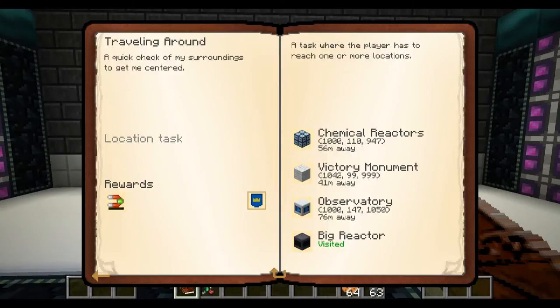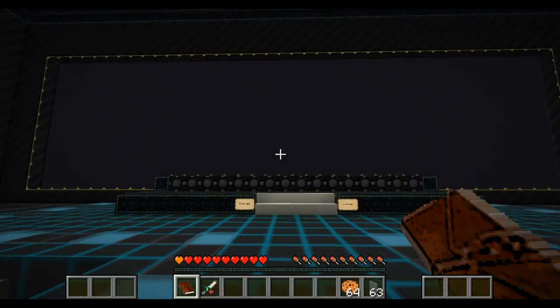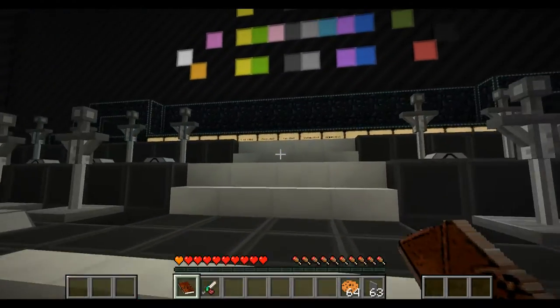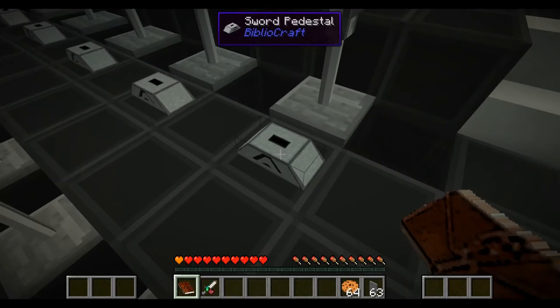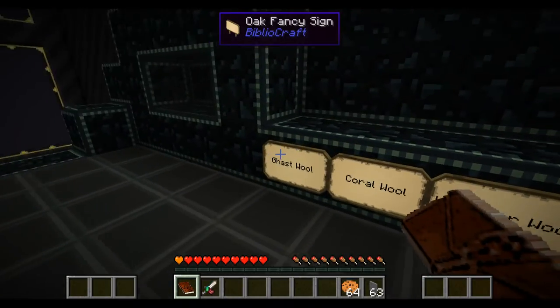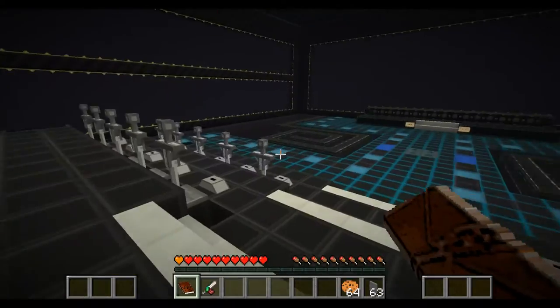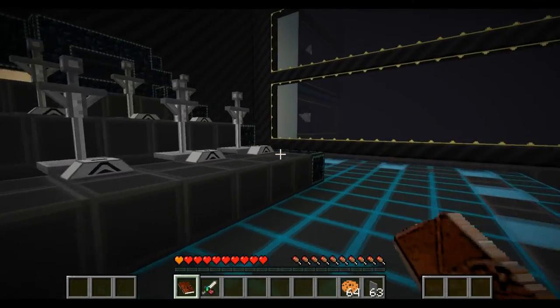In chemical reactors, victory monument. The victory monument is there. We've got lots of these - this is the new Bibliocraft with the sword pedestals, which is pretty sweet. Ghast wool - that's the walls. We should have now done that and we've got something else over there.